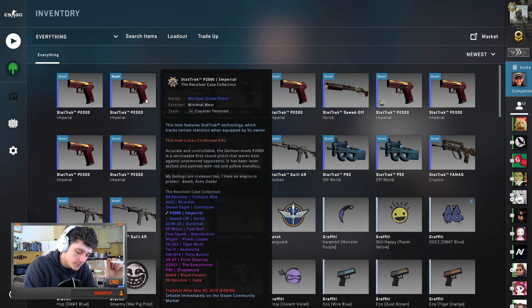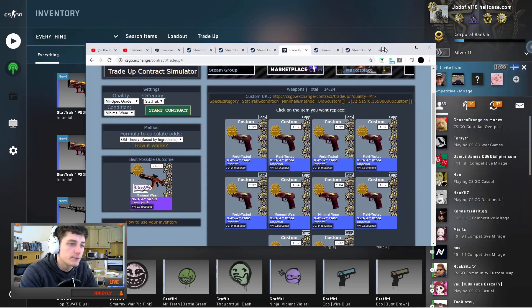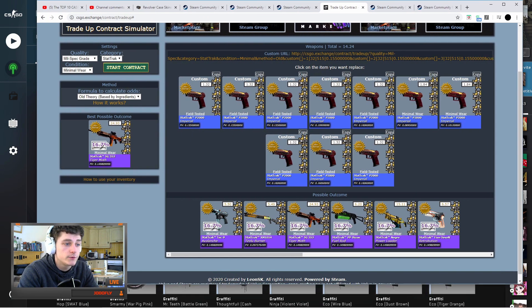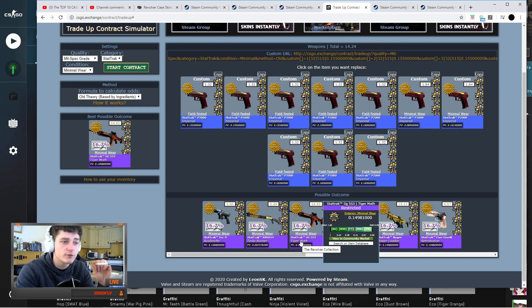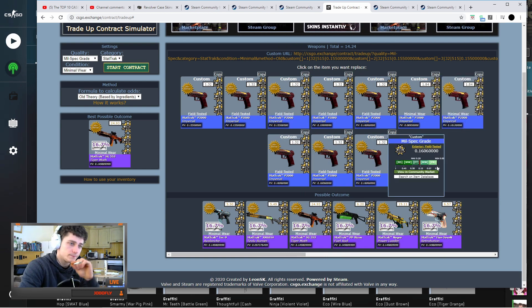I did have to go float searching for these, so I'll throw the floats up on screen now so I don't have to edit later on. Let's bring it over — these are the floats for the first trade-up. As you can see, we're looking for the Tiger Moth or the Negev Power Loader, but they will be hard enough to sell at full price. I'll get them sold eventually.